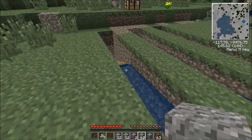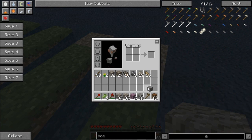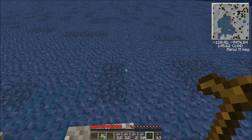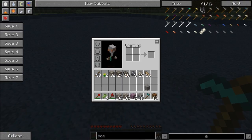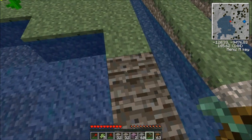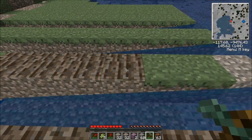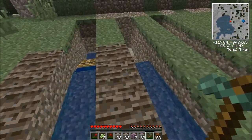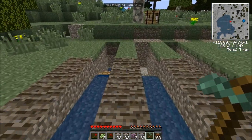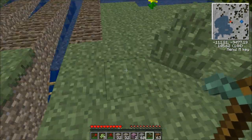Doing sluices this way also has an extra added benefit. You can get yourself a hoe — you need a TerraFirmaCraft hoe like the bismuth bronze hoe, not a vanilla one — and you can till this land and then farm on it. So it makes your sluices dual purpose: it turns it into your farming land and also gives you a place to possibly gather some ore.